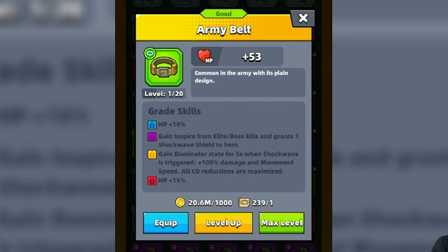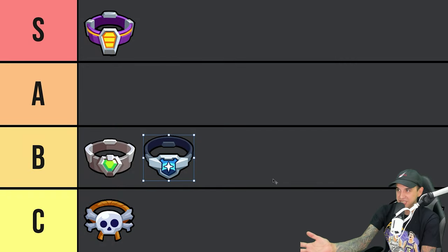Next, we have the Army Belt, where you can gain Inspire from Elite and Boss kills, which will grant one Shockwave Shield to your hero. At an Epic Grade, gain Dominator State for 5 seconds when Shockwave is triggered — this will increase your damage and Movement Speed by 100%, but that's only for 5 seconds, and all Skill Cooldowns are maximized. The Army Belt is very fun to use, but it's not very helpful or beneficial since the boost only lasts 5 seconds after you kill an Elite or a Boss. I'm going to stick the Army Belt in the B tier.